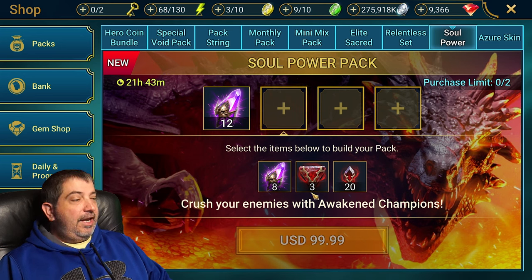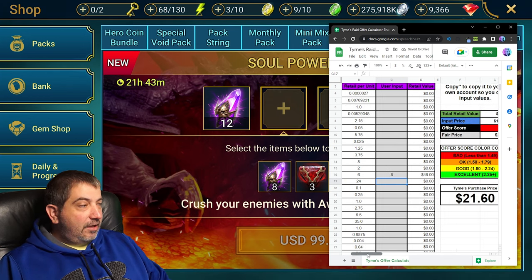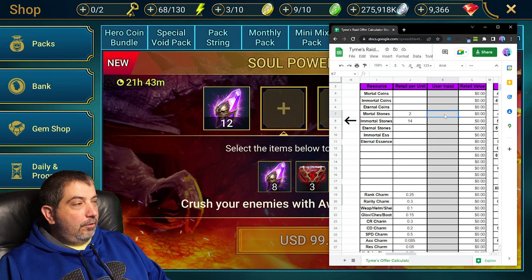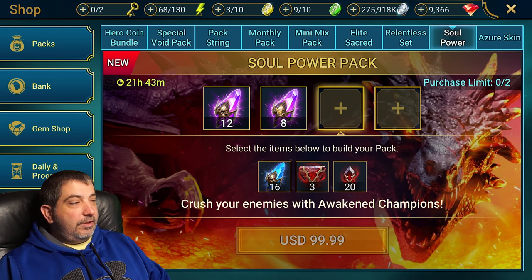The next box has 8 voids, 3 immortal stones, and 20 mortal stones. We go back to the calculator and clear it out: 8 void shards come in at a value of 48, 20 mortal stones at 40, and 3 immortal stones at 42. So for best value we still go with the 8 void shards.